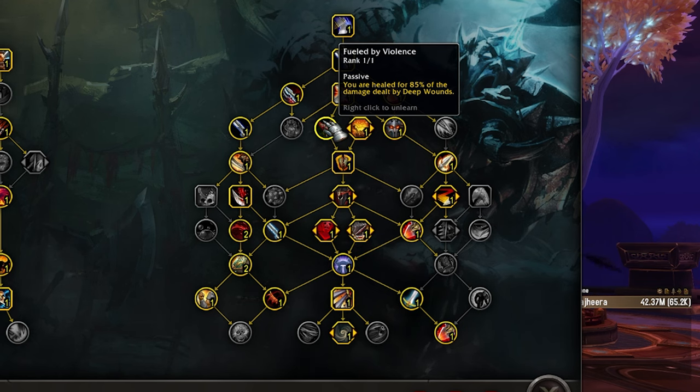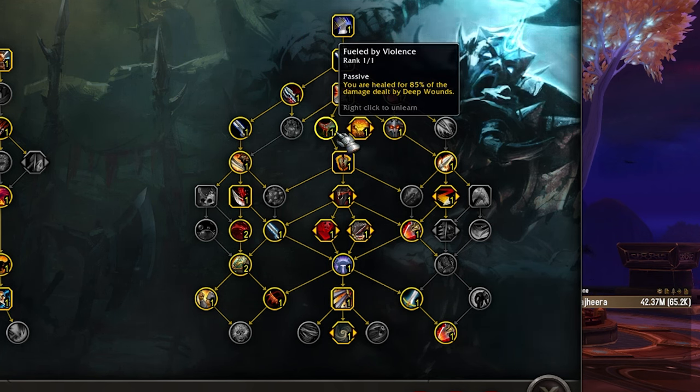Basically, we're min-maxing the stats so that we have enough Haste without DRing stats and enough Versatility without DRing stats, to put everything else into Mastery. You're sacrificing some Versatility, which means you're going to be getting hit harder and have less damage reduction. But it can be offset by the fact that you're dealing more damage with Mastery. Since there's no defensive component to Mastery, you spend a talent point on Fueled by Violence to make up for some of that tankiness you lose — getting it back from Deep Wounds healing. For RBGs, this is a no-brainer.